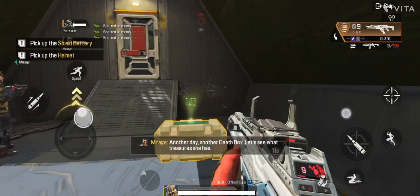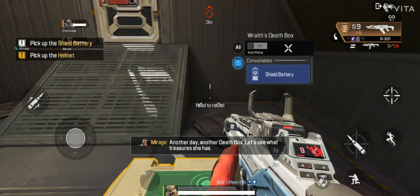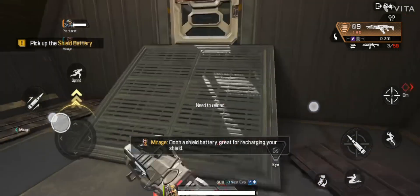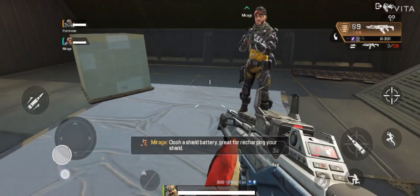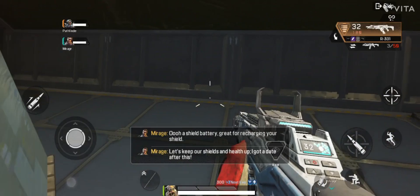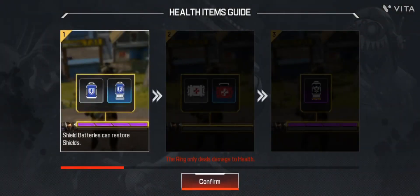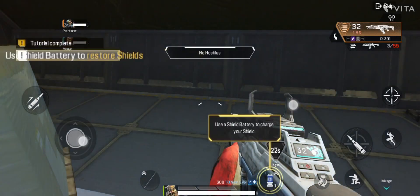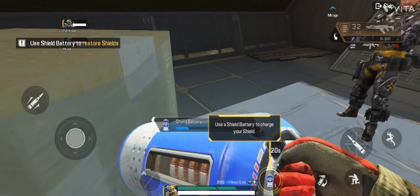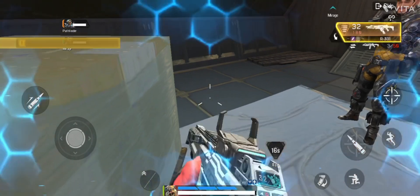Okay. Let's see what treasures she has. Ooh, a shield battery — great for recharging your shield. Reloading. Let's keep our shields and health up. I got a date after this. Scanning the area. Recharging my shields. My ultimate is ready.